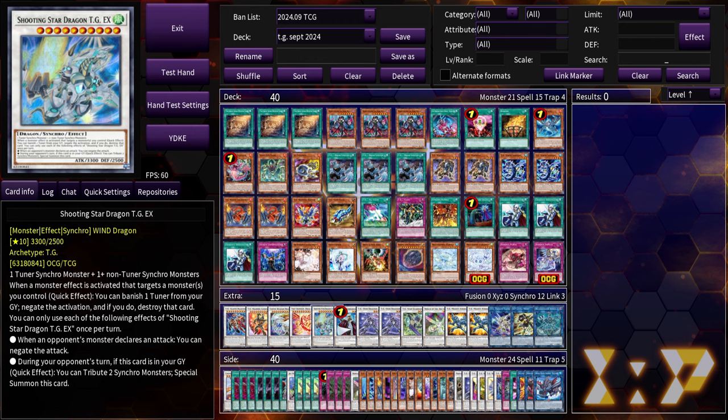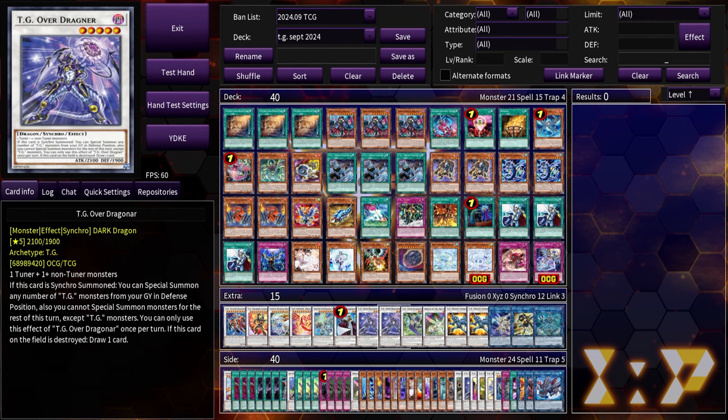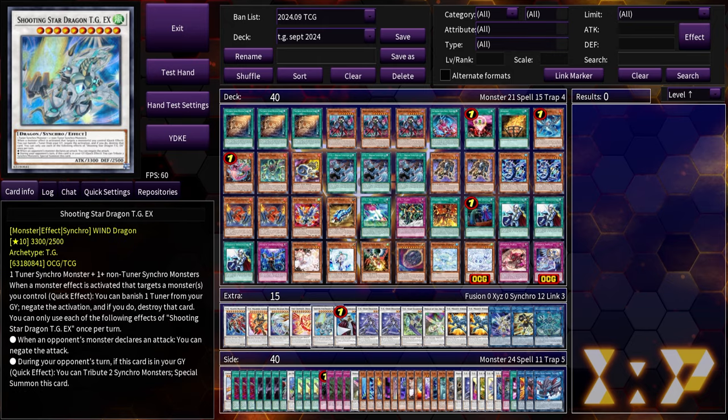TGEX's first effect: when a monster effect is activated targeting a monster you control, you banish a tuner to negate and destroy — and this is not once per turn. Its second effect brings itself back during the opponent's turn by tributing any two synchros. You can also use it to negate attacks and protect cards like herald of the arc light from battle. It's like the perfect TG monster, combining Yusei's cards with Antimony's cards.